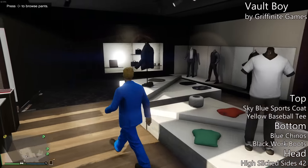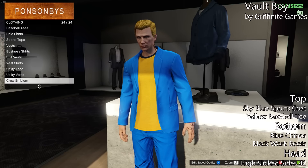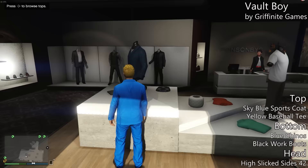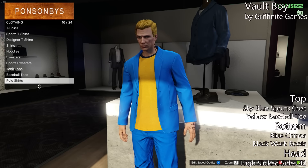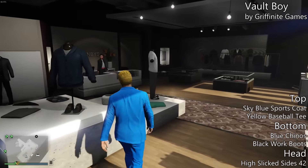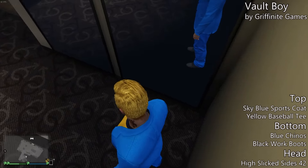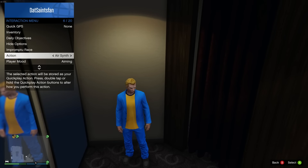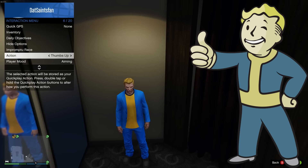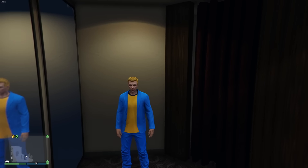This next one is not Fallout 4 related — it's just Fallout related in general. It's called the Vault Boy. Especially if you were in a crew with the logo 111, you can put that on your back, which would obviously stand out a lot more. To make it, start with a sky blue sports coat with a yellow baseball tee underneath. For the bottom, blue chinos with black work boots. And then for the head, the high slick sides with the 42nd color. This is just one of those fun outfits where if you run around, many people should recognize you as the Vault Boy.